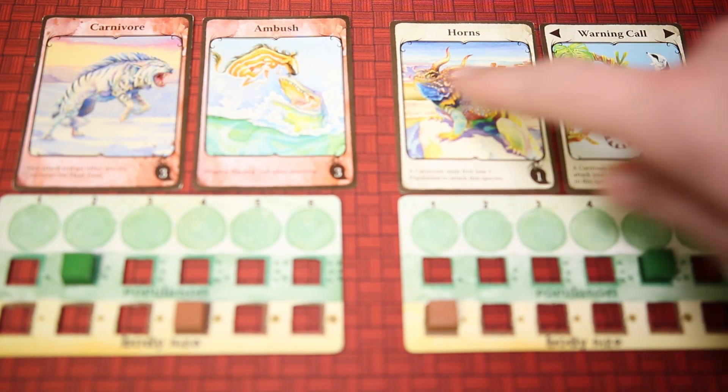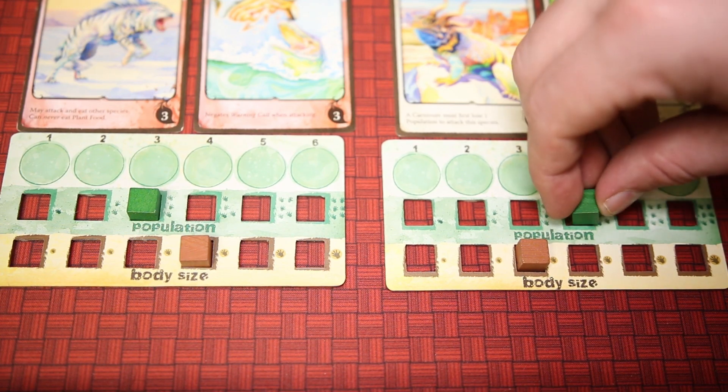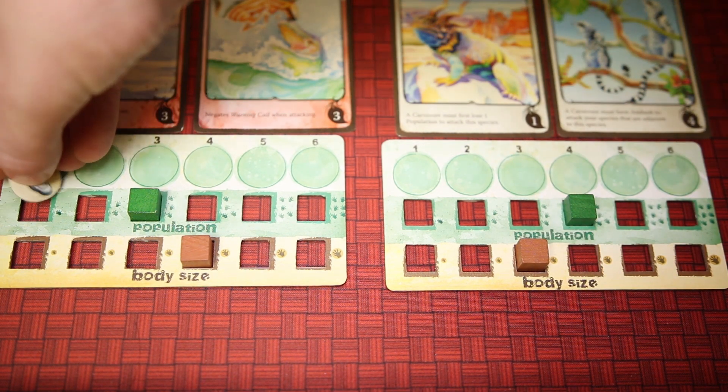Carnivores can add traits such as Ambush to overcome the Warning Call card. An attacked species will lower their population by one, and the carnivore will take meat tokens equal to the attacked species' body size.